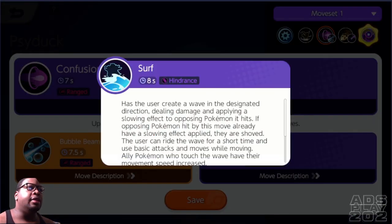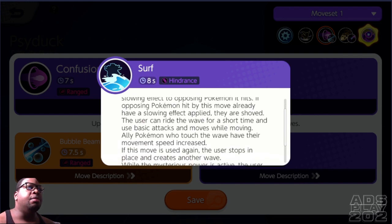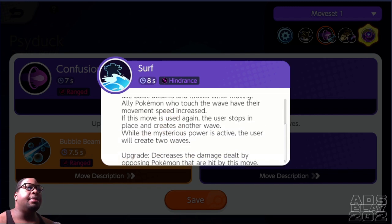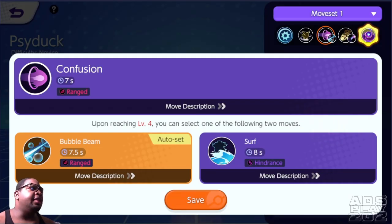Then there's Surf: the user creates a wave in the designated direction, dealing damage and applying a slowing effect. If opposing Pokemon hit already have a slowing effect applied, they are shoved. The user can ride the wave and use basic attacks and moves while moving. Ally Pokemon who touch the wave have their movement speed increased. If this move is used again, the user stops and creates another wave. While the mysterious power is active, the user creates two waves. The upgrade decreases the damage dealt by opposing Pokemon hit by this move — basically giving them a defense boost.